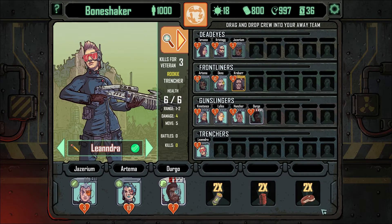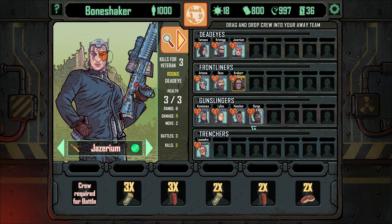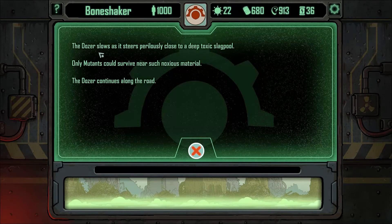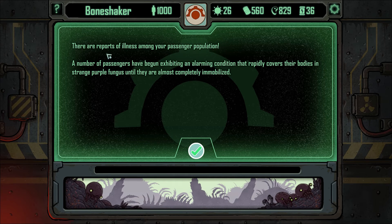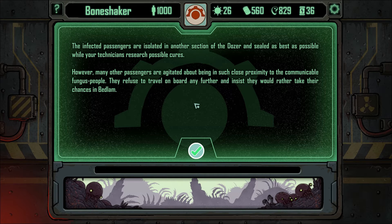That was a big price though. He's a Frontliner — yeah, we have one Trencher left. That's not good. Only move to specify: no toxic material. Dozer continues along the road. Traitors are always willing to haggle. There are ports of illness among your passengers. The number of passengers in alarming condition rapidly covers their bodies in strange purple fungus — they are almost completely immobilized. Upon further investigation, you determine that a portion of the meat you acquired is tainted with some kind of toxic material. They're highly contagious. I guess we'll try and quarantine them. Affected passengers are isolated in another section sealed as best as possible. However, many passengers are agitated by such claustrophobia and refuse to travel on board any further.